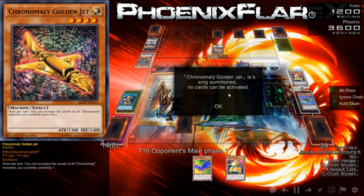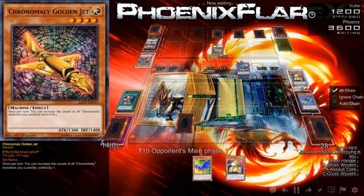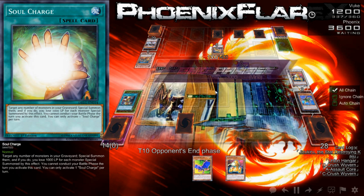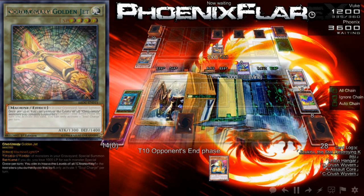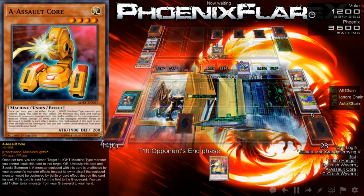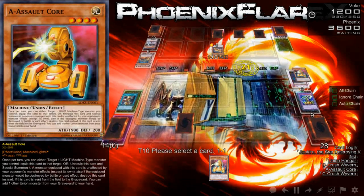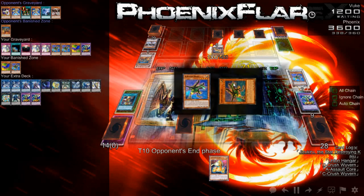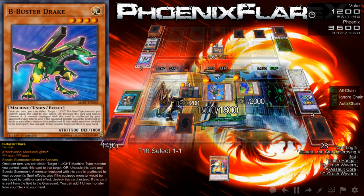Chronomaly Golden Jet — well, this doesn't do anything. You were supposed to use the Core's effect first, Duelist. This doesn't do anything. If you had used the Core, you could have threatened me with a Chimera Tech or then an Infinity. I'm really confused. Whatever — this is the end of his plays. Okay, well then this game is mine. I win this game. I'm sorry that it becomes that cut and dry but I win this game now. I literally just have to Normal Summon A next turn — that's all I have to do to win. Even if this ABC Dragon Buster does not resolve to bring back these three banished cards, all I have to do is summon A next turn.